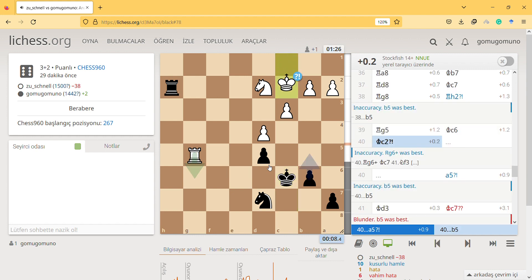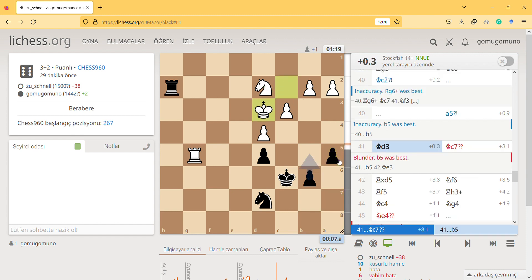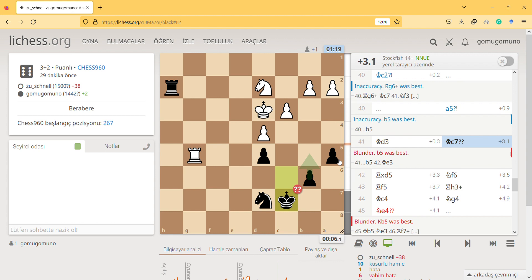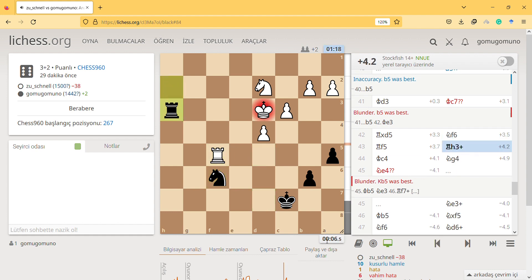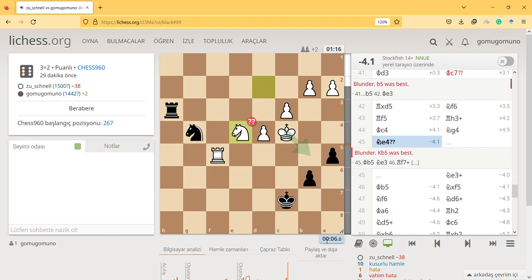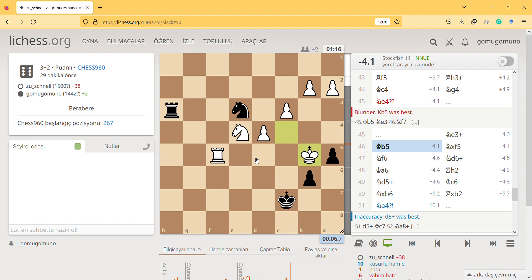King c2 is an inaccuracy - a waste of a move I guess. Engine suggests a5 is also an inaccuracy. I think I was supposed to play b5, because after advancing the pawn I cannot protect it. d3 and c7 was a missed blunder - I was supposed to stop the rook. I didn't see it because of time pressure - I had six seconds.